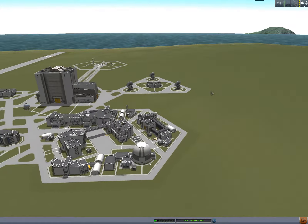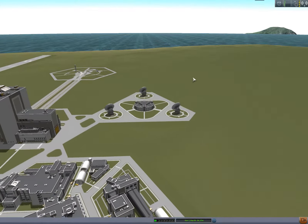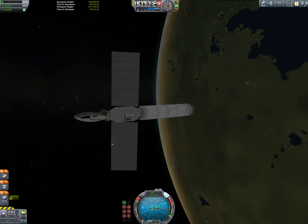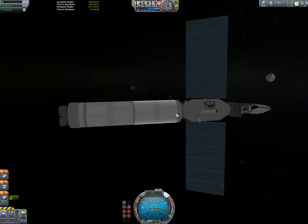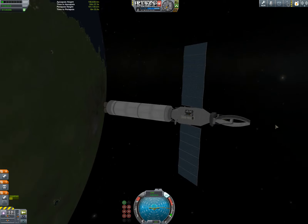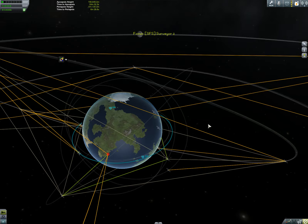Our mission is to plot and perform an intercept with the moon with Surveyor 2. So off we go. That seems to have been successful, and as you can see we are in the dark side — you can make this out pretty well. It's very strange for me to have things be this bright, but I will get past it.